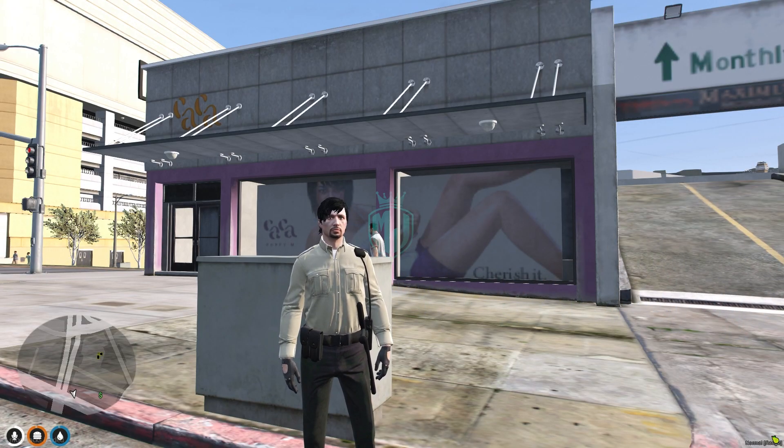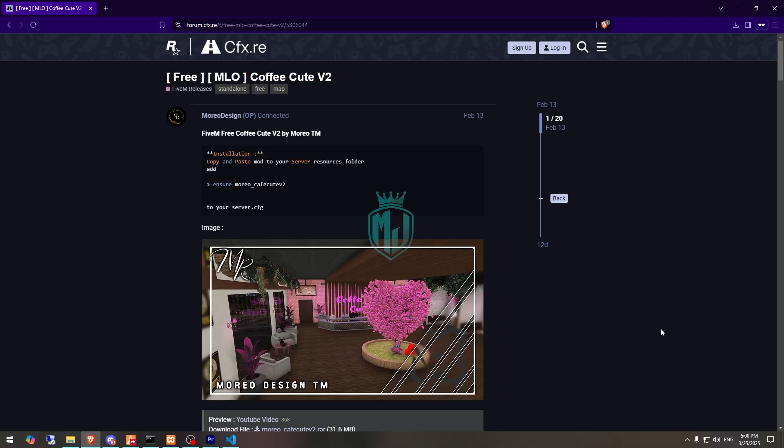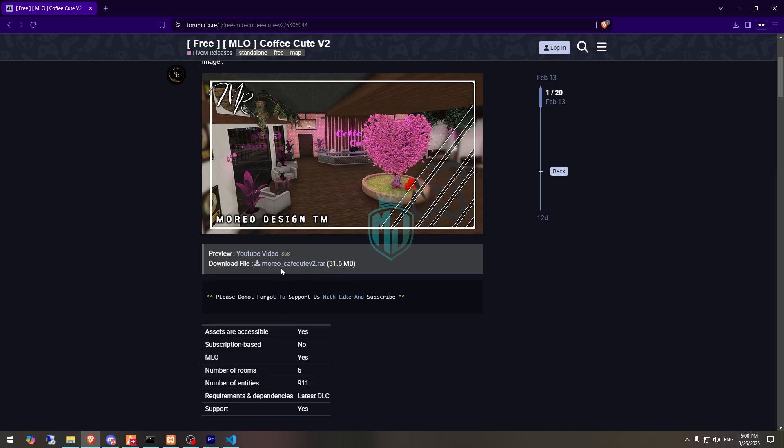If you like this coffee shop MLO, you can get it from the given link. We have the Coffee Cute V2 MLO from Module Designs and it's completely free. Right here you will see the download link, so first we need to download it from there.